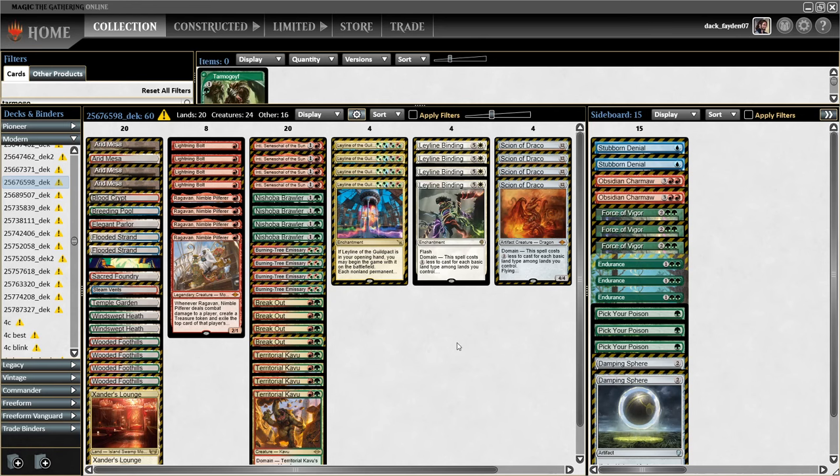In this build, having more creatures and fewer instants and sorceries, I trimmed on the Goyfs. But for sure 1 Inti and 1 Brawler can be trimmed to add like 2 Tarmogoyfs if that's a setup you prefer. In this deck Breakout is phenomenal — it's one of the strongest cards in the deck and it's a replacement for Tribal Flames in other Zoo builds.